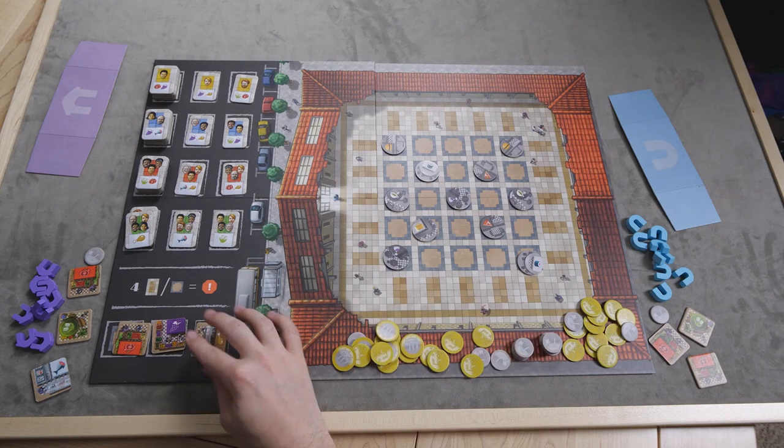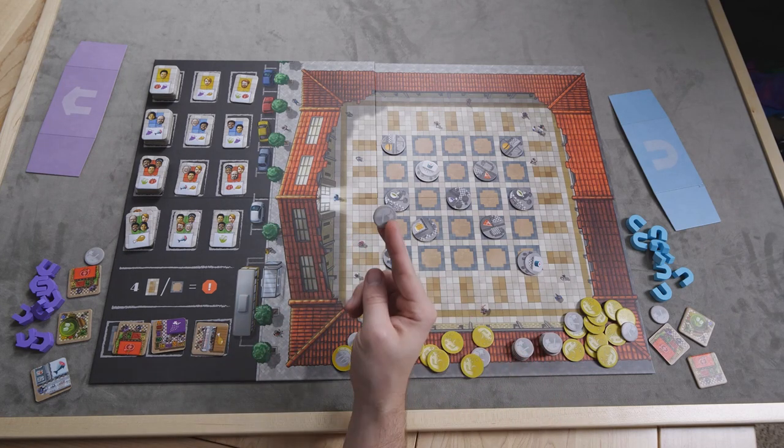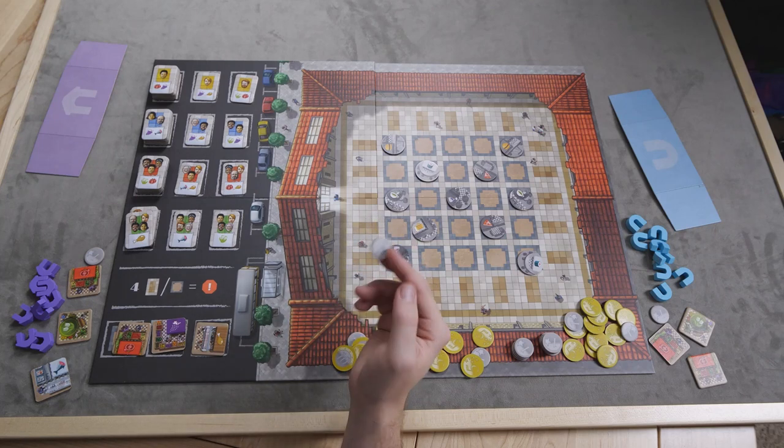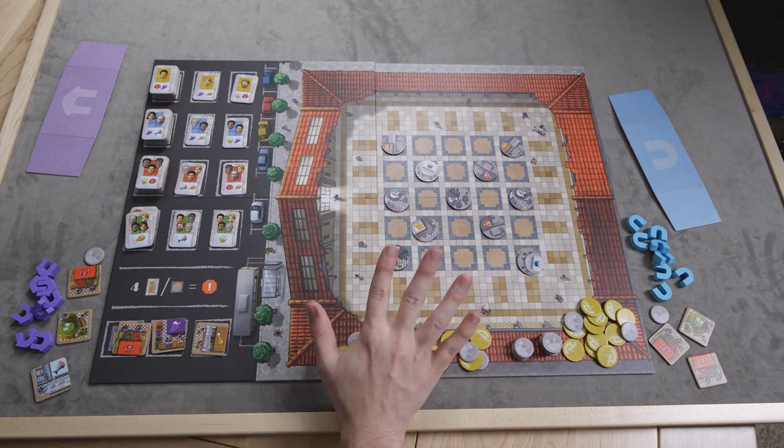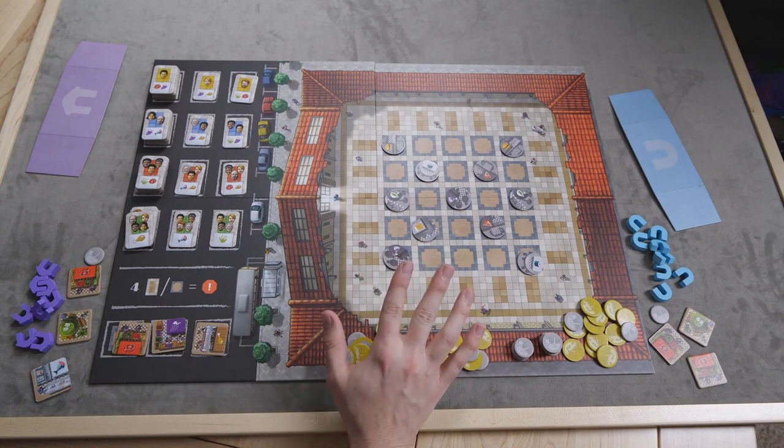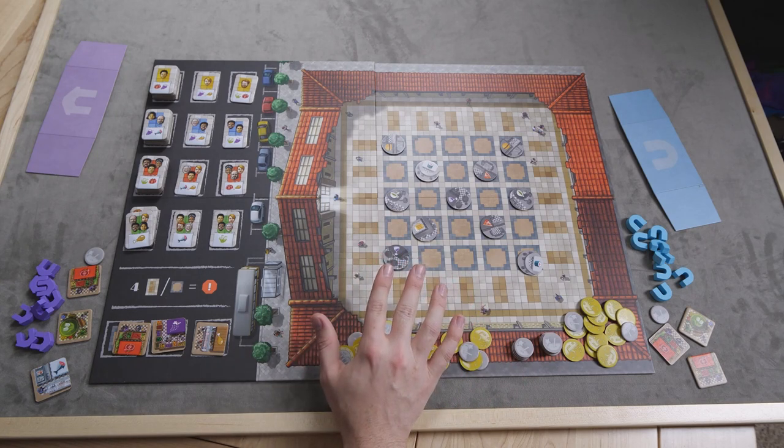Taking a coin is pretty simple — you take a coin, your turn's over. If all players take a coin in a row, the game ends. In a two-player game, if both players take a coin twice in a row, the game end triggers. You'll find yourself doing it once or twice throughout the game, but it's usually not the most efficient action.